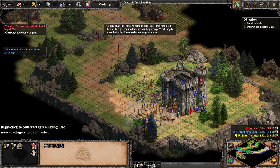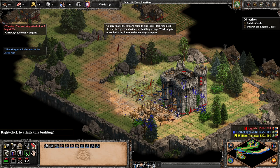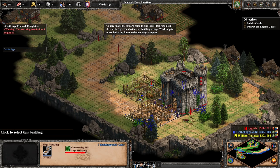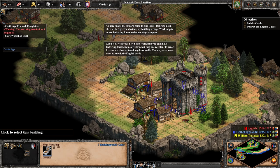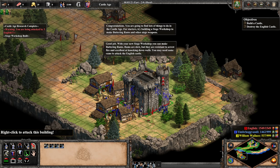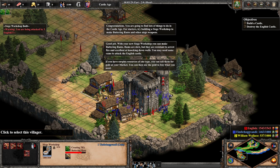You're going to find lots of things to do in the Castle Age. For starters, try building the siege workshop to make battering rams and other siege weapons. Good job with your new siege workshop — you can make battering rams. Rams are slow, but they are resistant to arrow fire and excellent at knocking down walls. You may need some rams to attack the English castle.